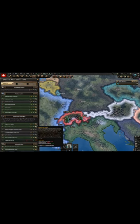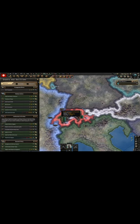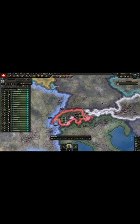Do all of the decisions which will ruin your stability. Once your stability is low enough, ignite the civil war, but don't forget to delete your entire army first.